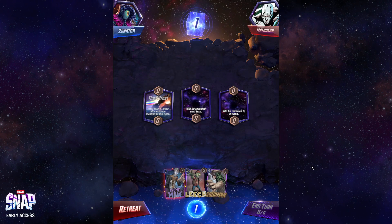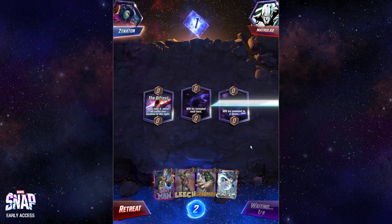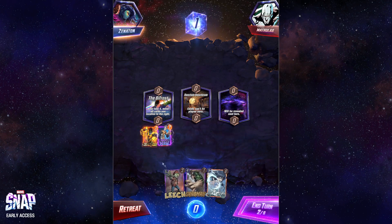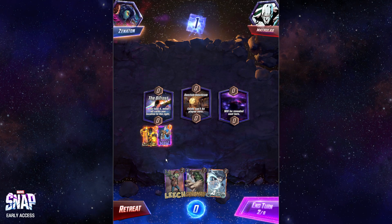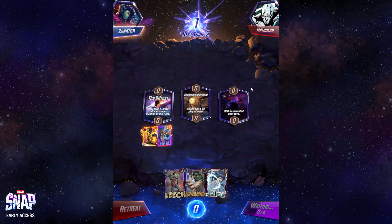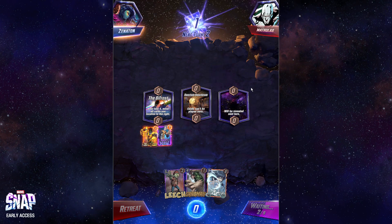Not the worst start. Ebony Maw is not that terrible — I'll play Ebony Maw on two in case I draw a Sunspot. I'm actually going to Snap here, because with Ebony Maw and Sunspot, that should guarantee me a middle lane win unless they play Storm or Scarlet Witch Bifrost.